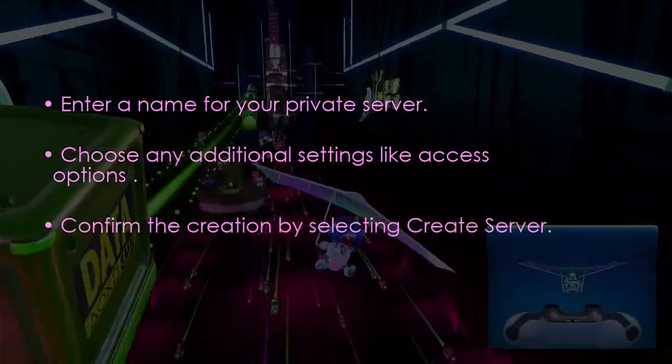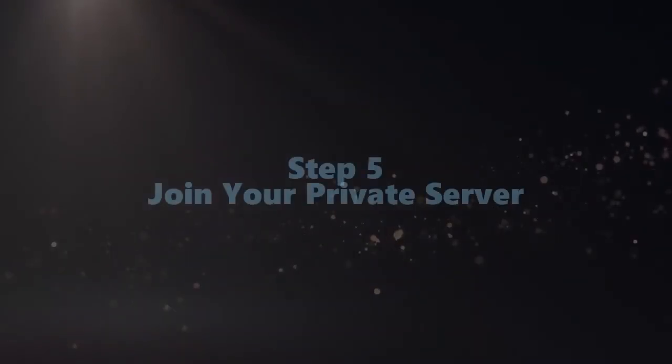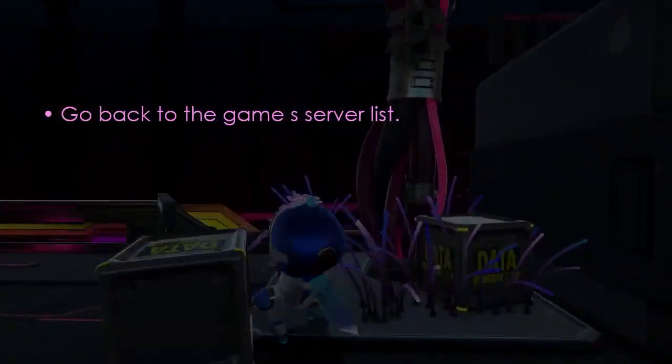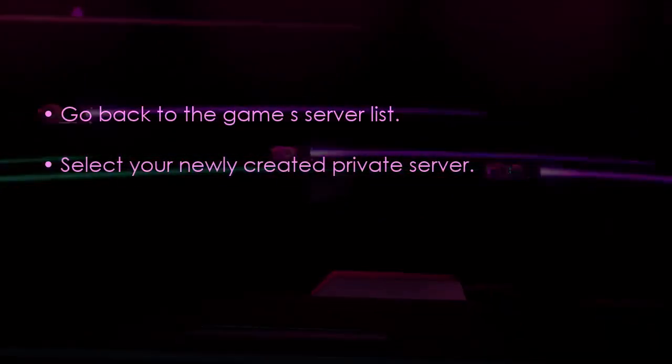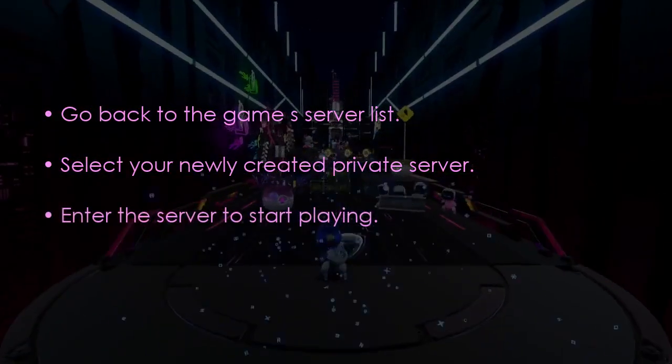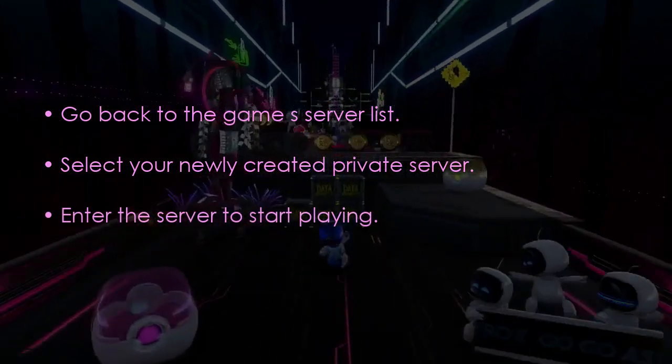To join your private server, go to the server list and select your private server. Enter the server to play — you are good to go. That's it.